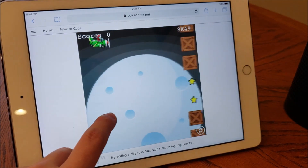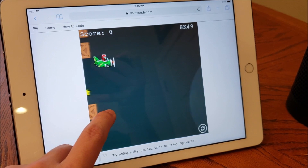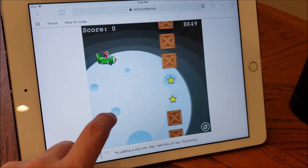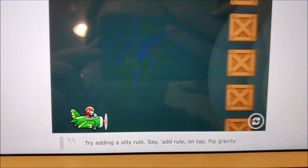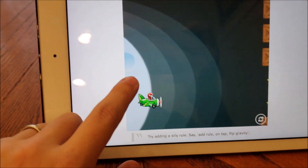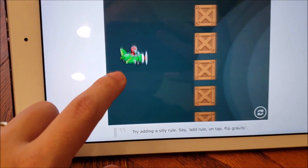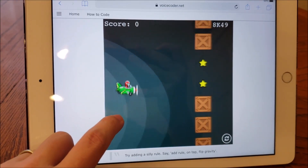Your game is ready. Go to voicecoder.net and enter your access code 8K49. Try adding a silly rule. Say add rule. When tap, set background to random. On tap, flip gravity. Rule added.